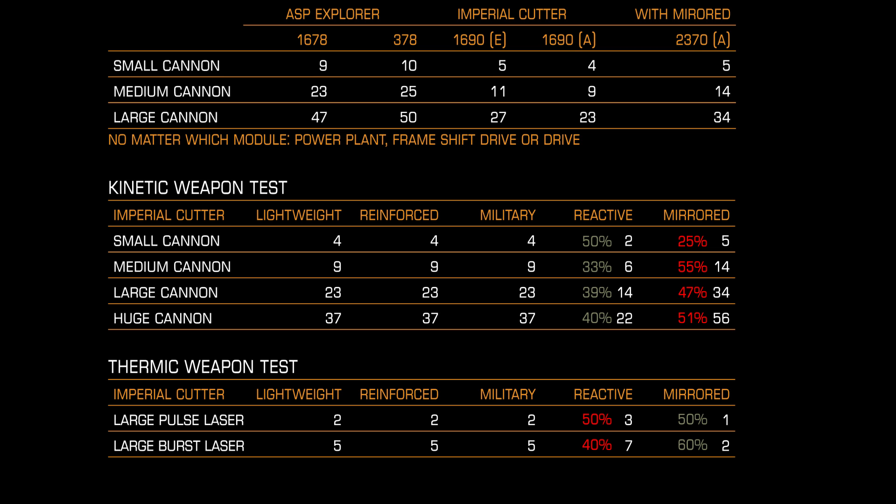So what did we learn? Hull reinforcement packages do protect your modules, but do you really care about 3% if one shot does 50%? A 6-8% gain with 4 times bigger armor points is ridiculous. Lightweight, reinforced, and military have no difference at all in protecting modules. Mirrored is the worst armor against kinetic. Reactive is the worst against thermic. It's very weird — I would expect reactive to be at least as good as lightweight armor in stopping thermic weapons, but no. So really, which armor to pick? Military. It makes a little bit more sense to use military if you are afraid of module destruction. Fly safe, commanders.